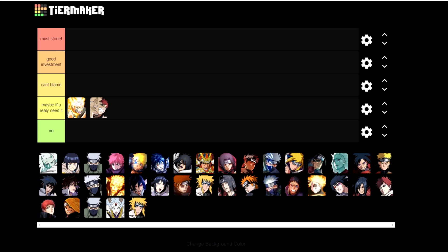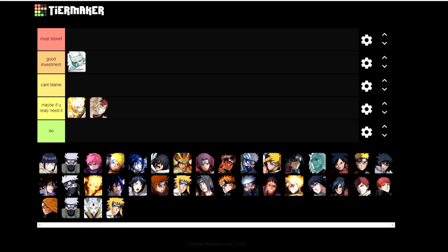These two units fall in the 'maybe if you really need it' category. The first three categories — Must Stone, Good Investment, and Can't Blame — are units you can use your stones on and no one will blame you. Sage Justice Madara is a monster when maxed out. He'll be great for PvP, awesome for PvE, and will have damage reduction, dodge, ultimate reset, jutsu reset, and even a 5% chance to get chakra back when hit. Really good investment.